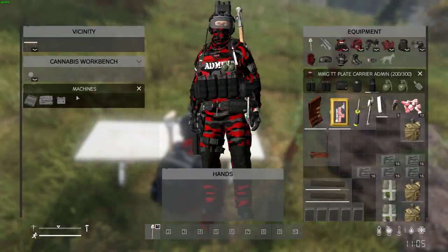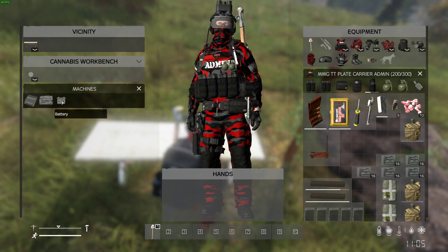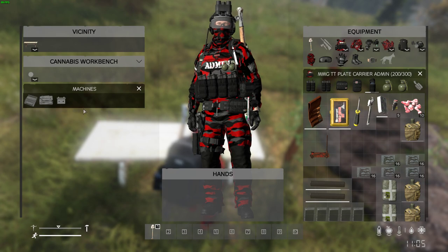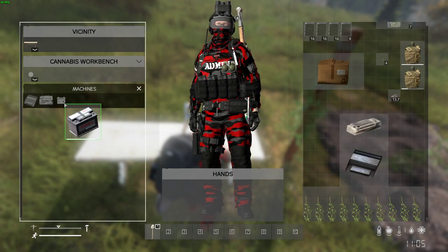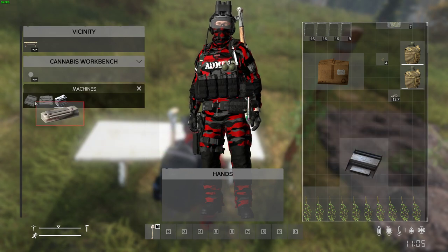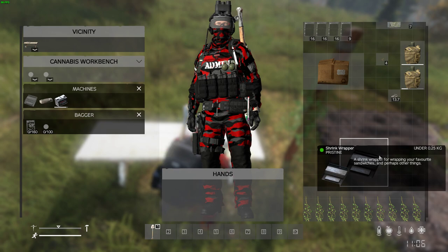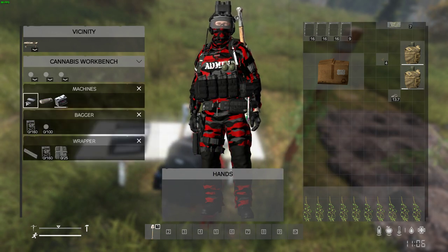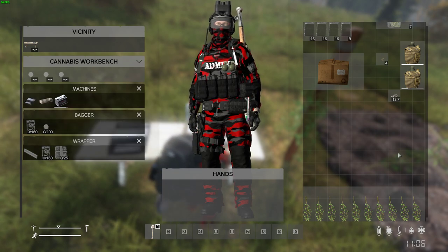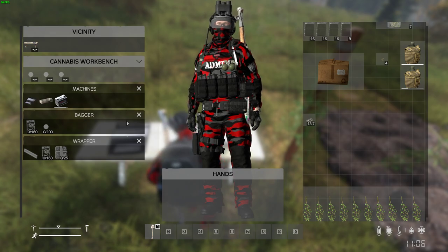Now we've got a bench. Based on the server, this battery option can be turned off — I've got it turned on, but it doesn't use much battery at all. Place your bagger and your wrapper in there. On this server you can find these on the map or the trader. I like to do both — for you guys that don't like the trader, you can still find what you need on the map.